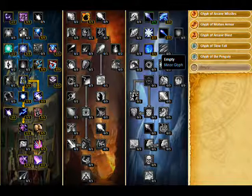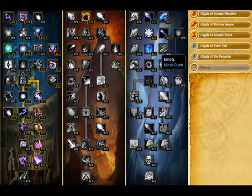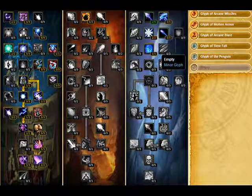Aside from where you decide to allocate your talent points, you also need to pick up three glyphs. The first one is Glyph of Arcane Missiles, Glyph of Molten Armor, and then Glyph of Arcane Blast. Those are the three that you have to have. For minor glyphs, it depends upon what you want — I personally just get Slow Fall and Glyph of the Penguin because I love my penguin. But otherwise, it's up to you.